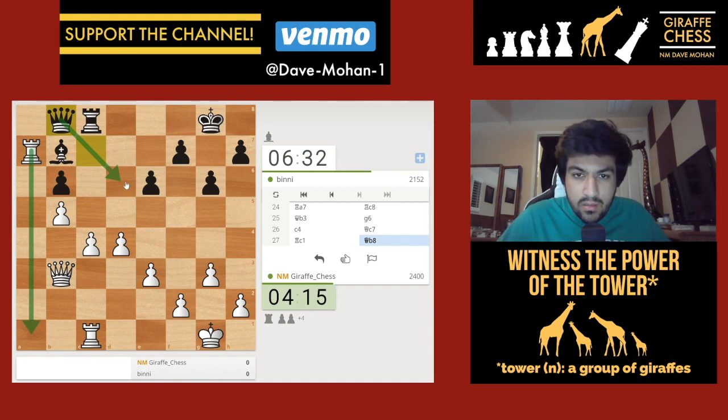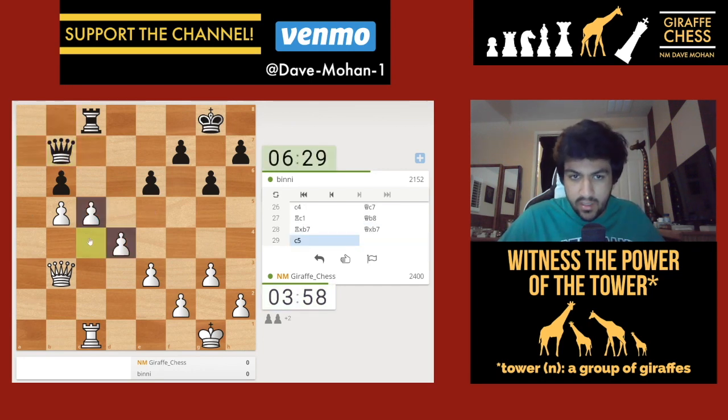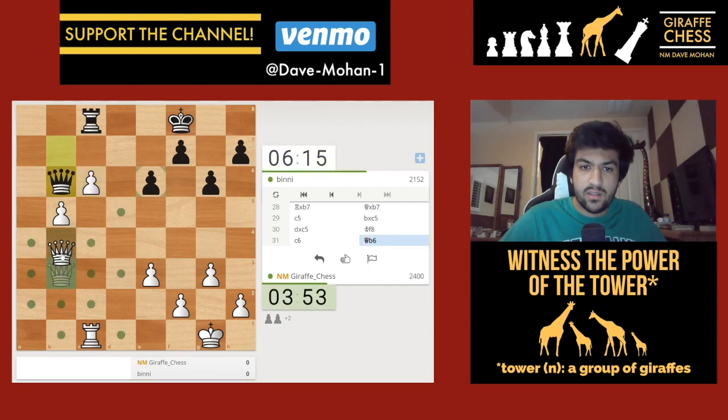I'm not keen on allowing counterplay but I don't see too much for my opponent. I think this is a pretty safe way to go - sacking the exchange, going c5, takes, takes. If he takes and gives me these passed pawns, I think he's in a bit of trouble. As Yasser Seirawan says, push him baby. So I can go c6 and give this little check.